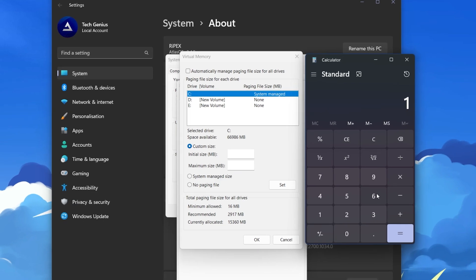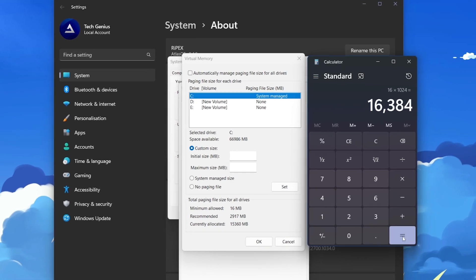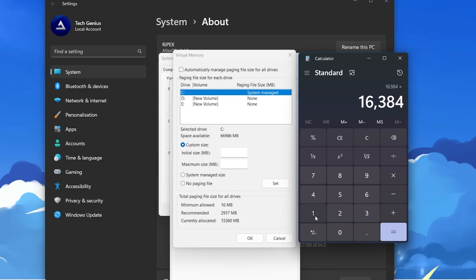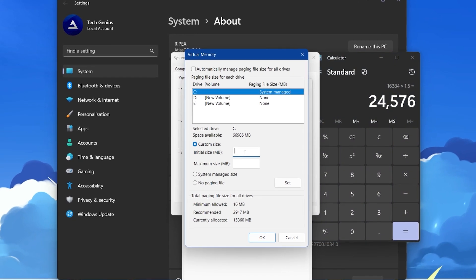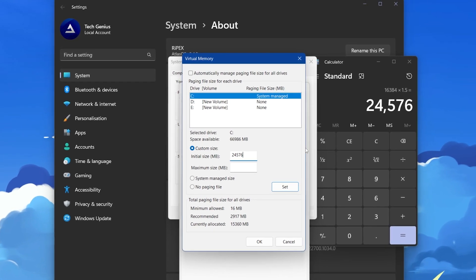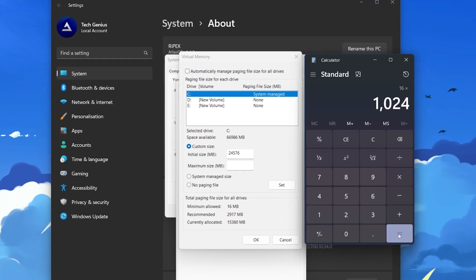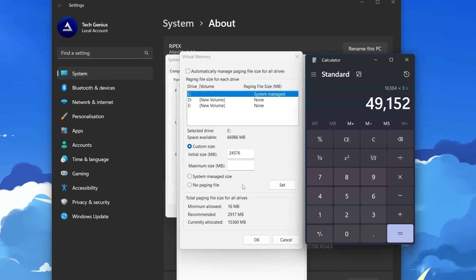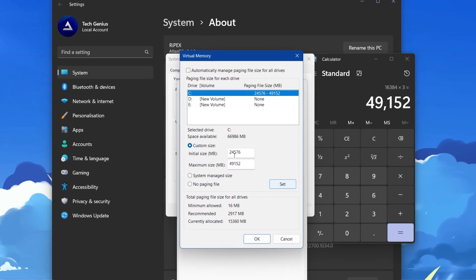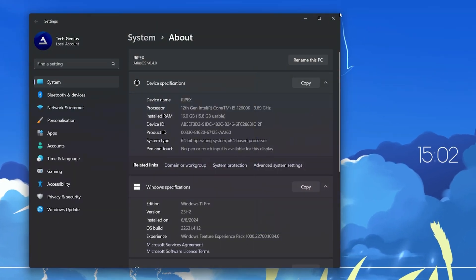For the initial size, multiply 16 (your RAM in GB) by 1024 to convert to MB, which gives 16384, then multiply by 1.5 to get 24576. For the maximum size, multiply 16 by 1024 then by 3 to get 49152. Enter 24576 as the initial size and 49152 as the maximum size, click Set, apply the settings to your C drive, hit OK, apply, and close all windows.